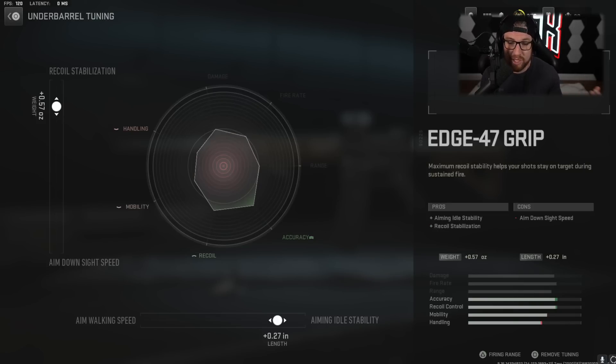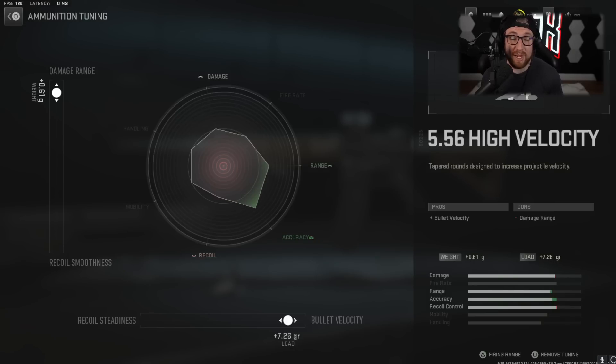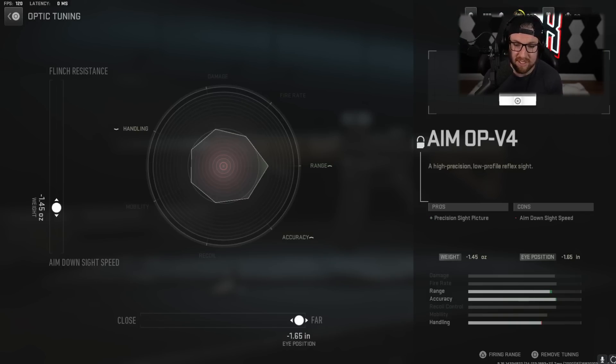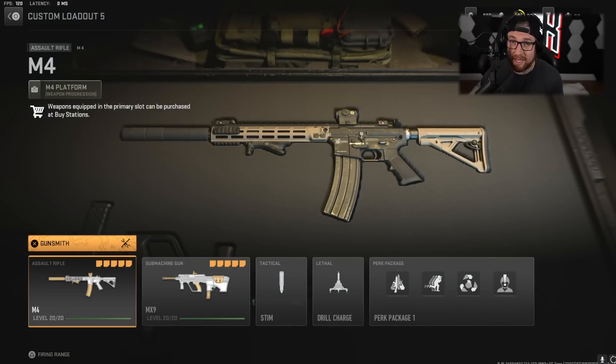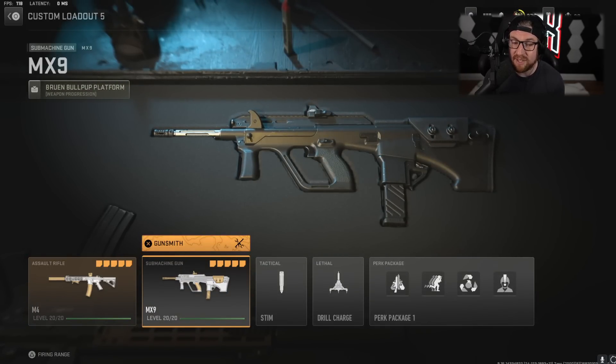The Edge 47 grip: Recoil Stabilization and Aiming Idle Stability. High Velocity rounds: Damage Range and Bullet Velocity — I don't find the recoil bad on this thing, so I just made it shoot further. And then the Aim Op V4: Aim Down Sight Speed and the far eye position. This is a really good gun — give it a shot, I think you're really going to like it.